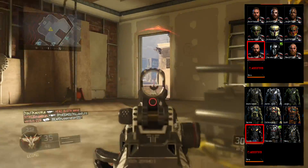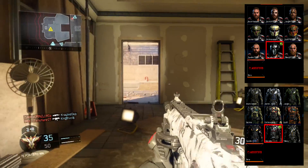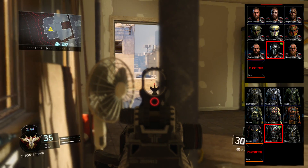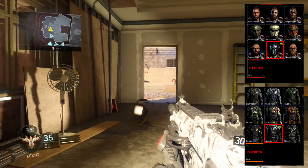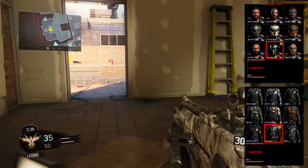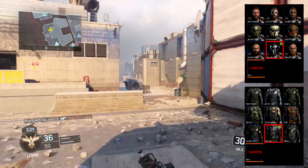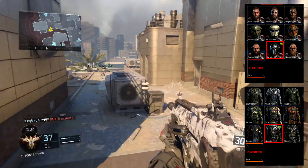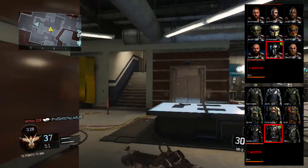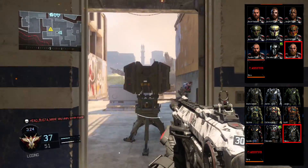Next up is the Gladiator, which is one of my favorite gear sets for Ruin. The Gladiator head is: get 20 kills while Overdrive is active. The Gladiator body is: get 40 kills with the Gravity Spikes.